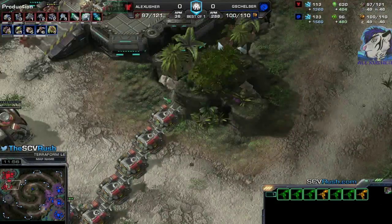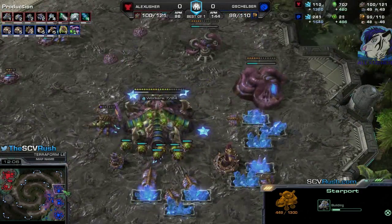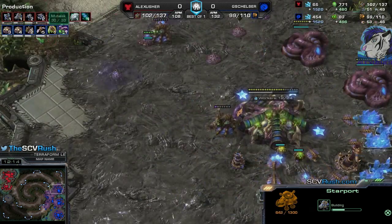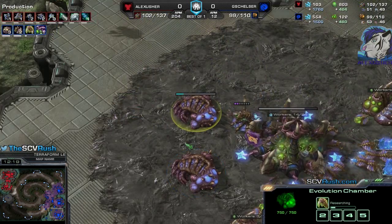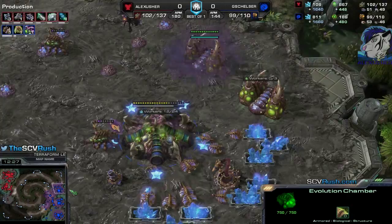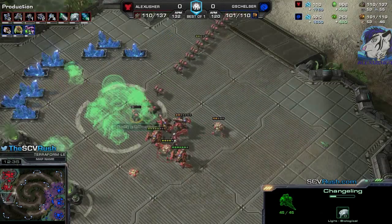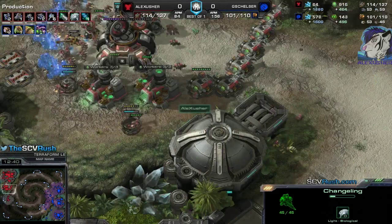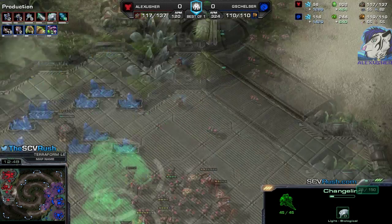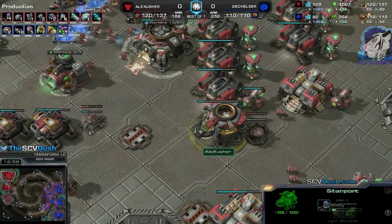I don't know why he's going back — he could attack this depot, then that depot, then this depot, then go for the reactor. My Starport is very late, so I won't be able to drop for a long time. But I am ahead in workers — just for now. The plus-one melee attack is coming out and he should grab the gases as well. There's a Changeling — I just don't realize it — very annoying. These Mutalisks — where are they — back there at home.